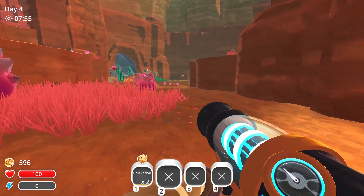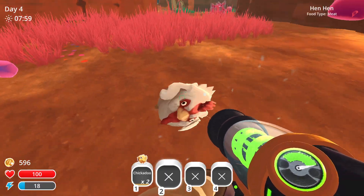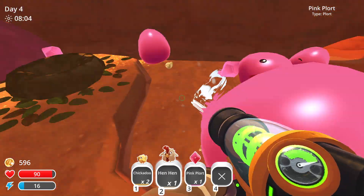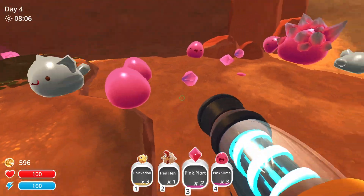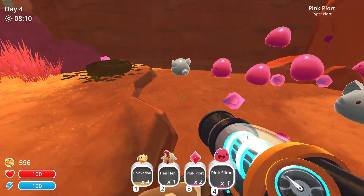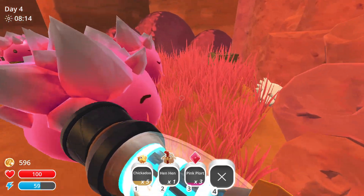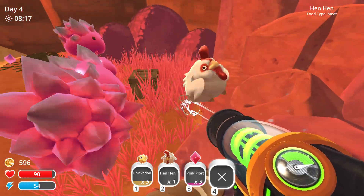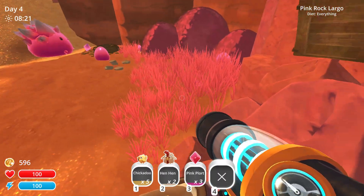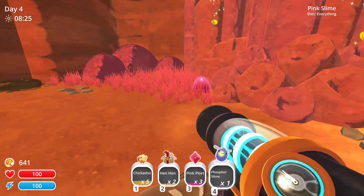Oh hey, this is how you get to that — I was so close the entire time, but I'm just now putting two and two together. We need to save these chickadoos and hen hens for the big tabby slime that we have to explode as well. So we can't feed the hen hens to it. Hey, phosphor slime! Cool.